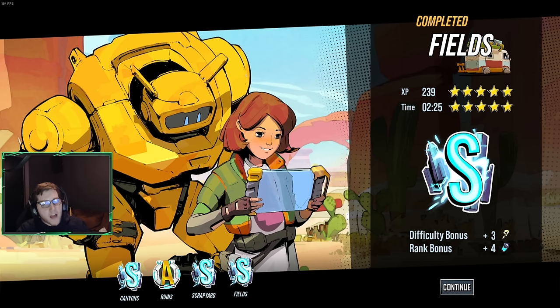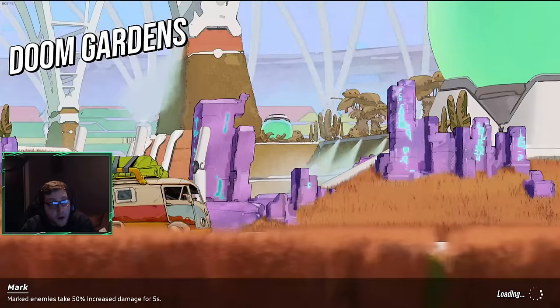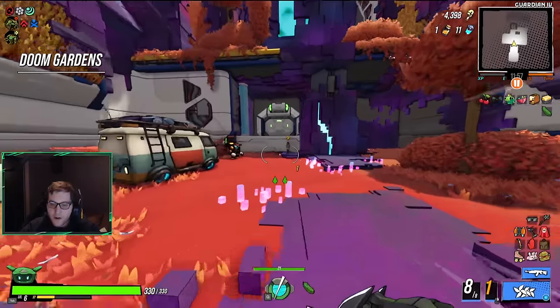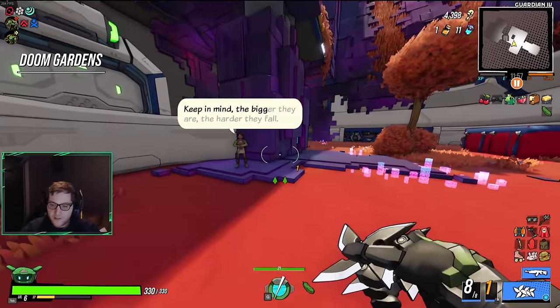S rank — I did not have an S rank in Fields, but it gave me an S rank because I decided to do Doom Gardens. Why does Ruins not give me the same courtesy? If you decide to go Scrapyard, you just lose your S rank run. That's tragic.